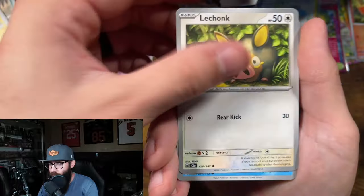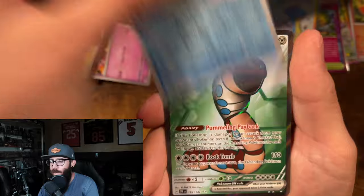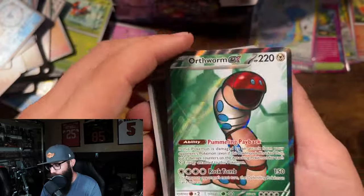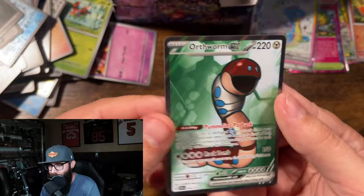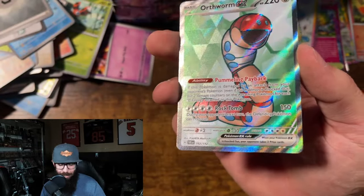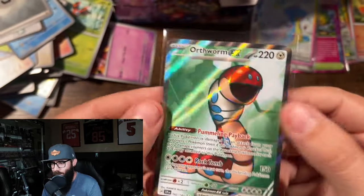Electabuzz, Lechonk, Azumarill, Lumineon, Grubbin, Lumineon, Orthworm. Probably not one of the cards that you really want from the set, if I'm being completely honest, but we will take it.